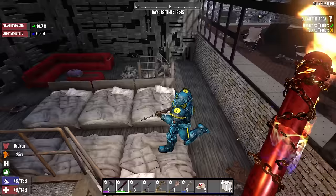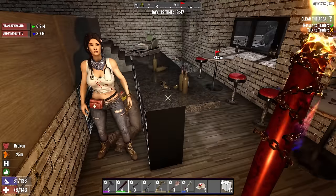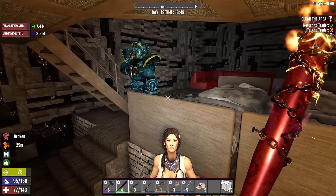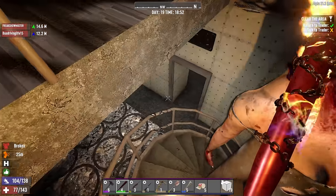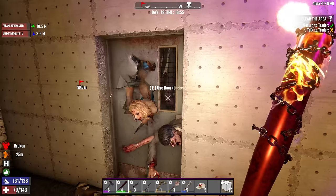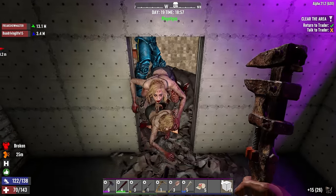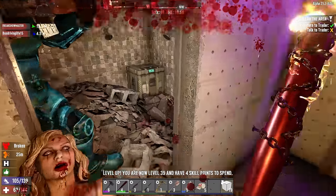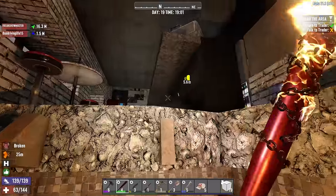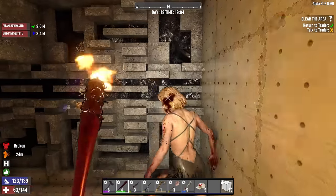We're already in here clearing the area - there's just one more zombie actually now attacking Jen. We've got loose floorboards. Are we clear here? Trader Jen, what is going on? There's more stuff downstairs. Let's fully clear out the area and talk to Jen. Bus Driving's in there trying to loosen these guys up. I don't have a pickaxe but the wrench works just as well. There's a big loot chest in there - wow, look at the loot.